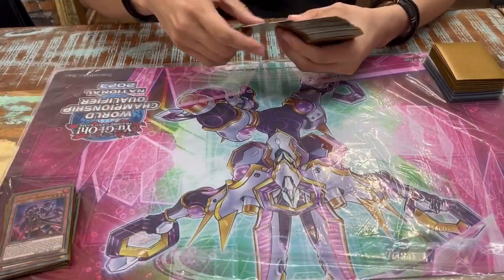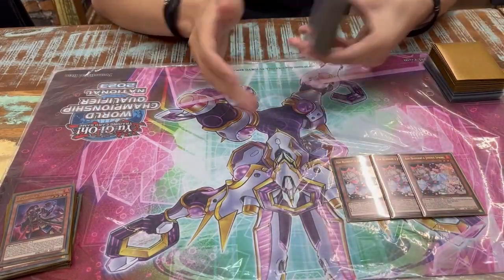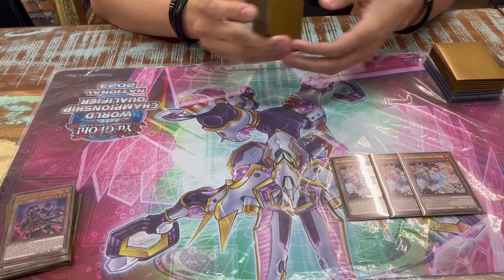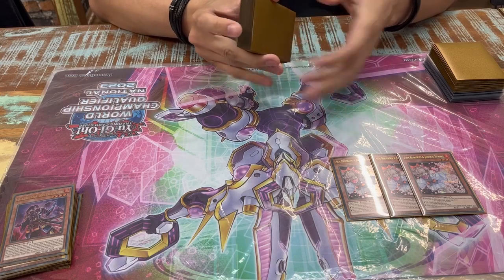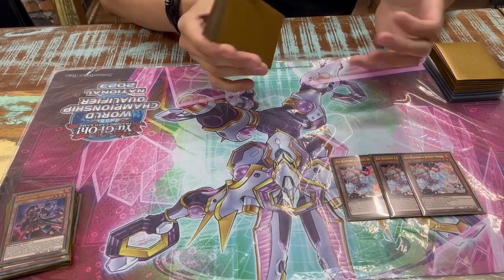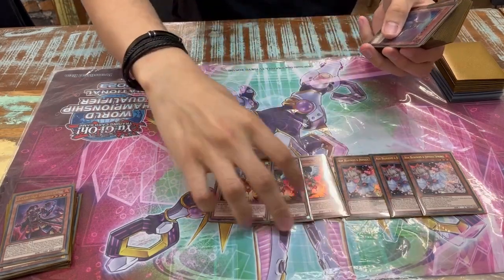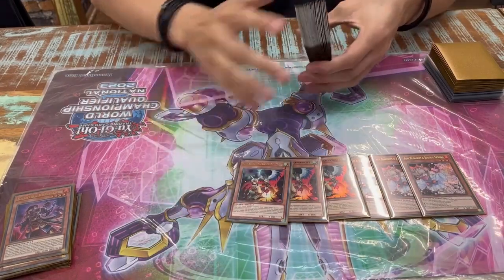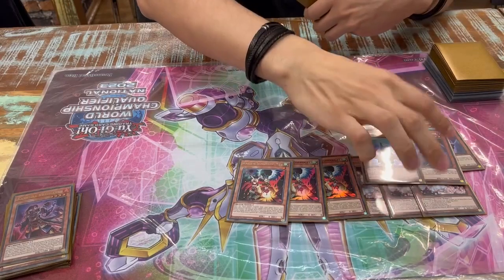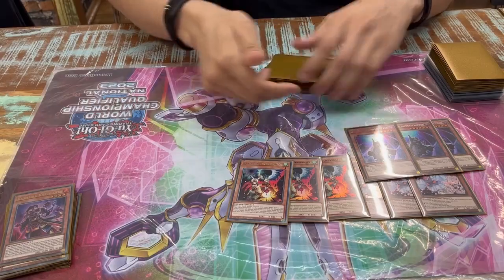For the hand traps: three Ash Blossom — I was scared of Despia because they can Gimmick Puppet Lock you, and it's good against Super Heavy Samurai, stopping their Soul Piercer so they must reboot their monster and go minus two. Three Droll and Lock Bird — stops them by itself and is okay against Kashtira. Three D.D. Shifter — good against everything.